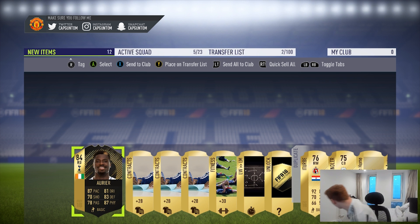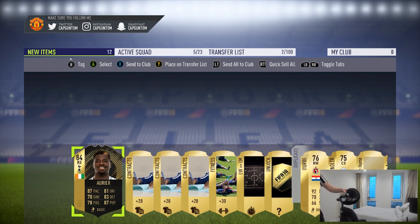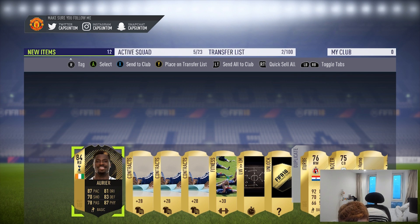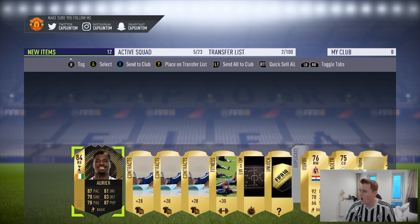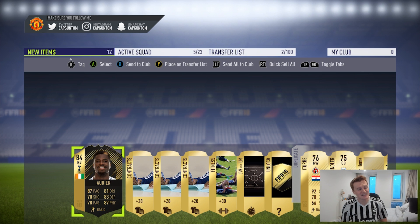We get Aurier! What is going on? Not this soon - 6 o'clock on the dot and we've got ourselves an Aurier. Holy moly! What a card this is - one to rival Valencia for that right back in the BPL position. Unbelievable stats on him. What a flipping start, boys. This is looking very good for a very good pack opening!